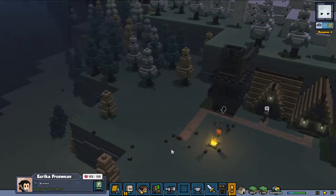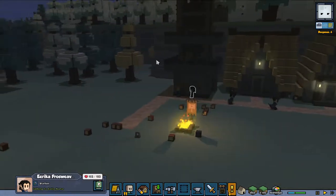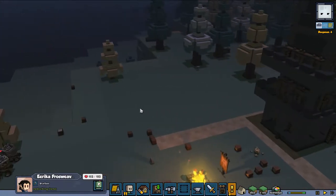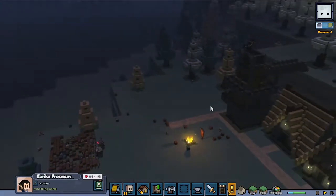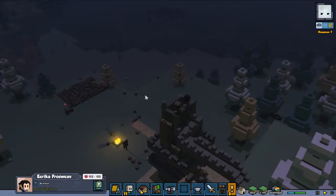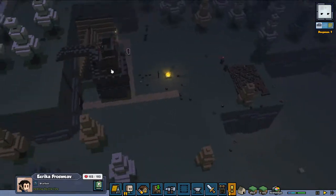The next thing we really need is a blacksmith. I was planning on building it in the bottom part of this castle, but I'm not quite sure it's going to fit because I have quite some plans for the blacksmith — so I guess the blacksmith is going to come in this area.